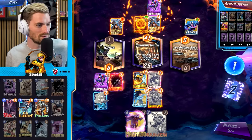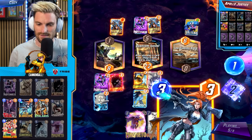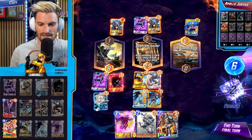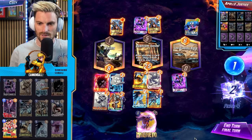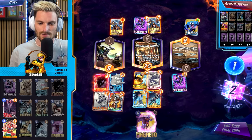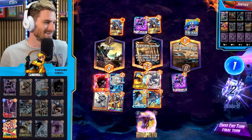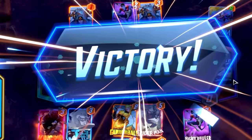Cannonball did a lot of heavy lifting for us. We get Elsa Bloodstone. Playing our cards — nothing the opponent can really Shang-Chi since there's no giant card. Opponent hits us with a Cosmo Dog and that's GG. Cannonball doing the heavy lifting. Victory!